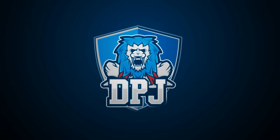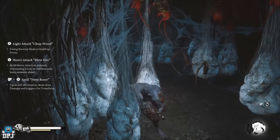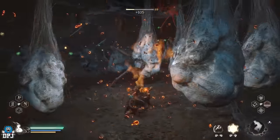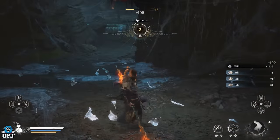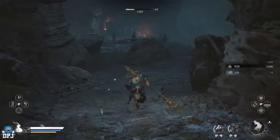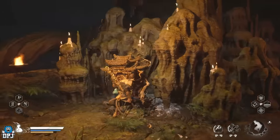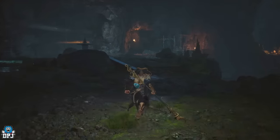I'm back with another Black Myth Wukong video. In this guide I'm going to showcase what has to be the best XP farm — experience farm, will farm — in this game. If there's one better than this I'll be amazed. I'm literally earning just under 3,000 will every 20 to 30 seconds, maybe even quicker. You don't want to miss this.